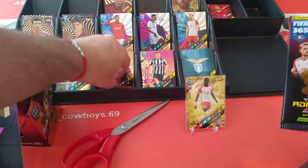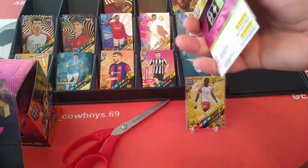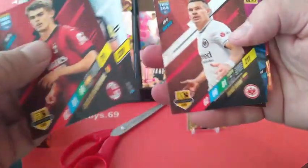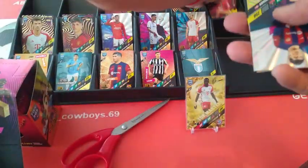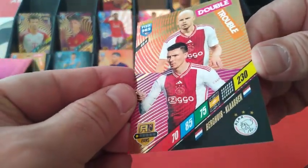We're going to speed it up and go through the packets opening them quicker. Tonali, Di Catelier, Eintracht Frankfurt. Another Titan — Barcelona, Christiansson, nice one. Benfica, Barcelona — Benfica badge in the red. I love how they did the badges. Double Trouble Ajax — this is Berghaus and Clarsen.